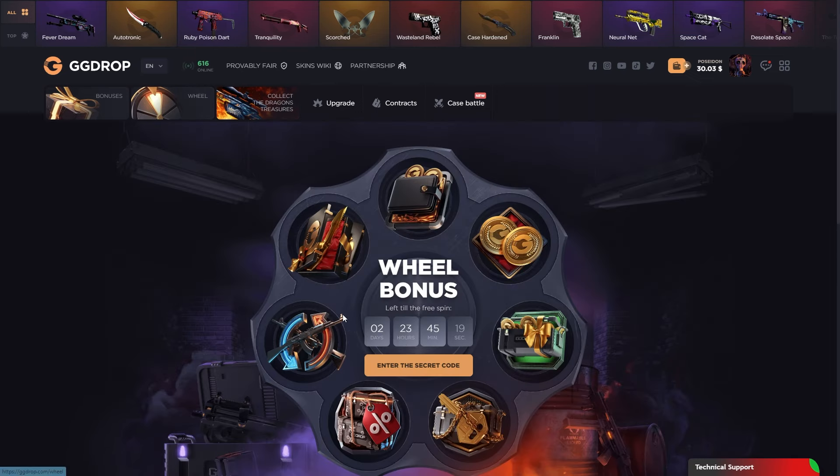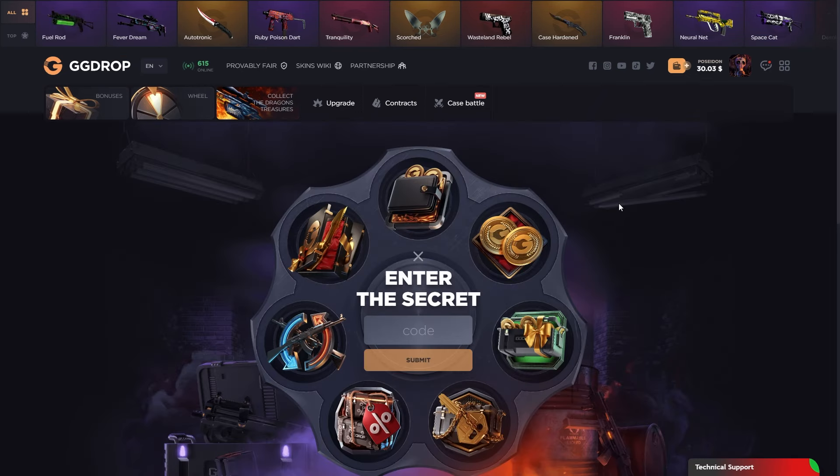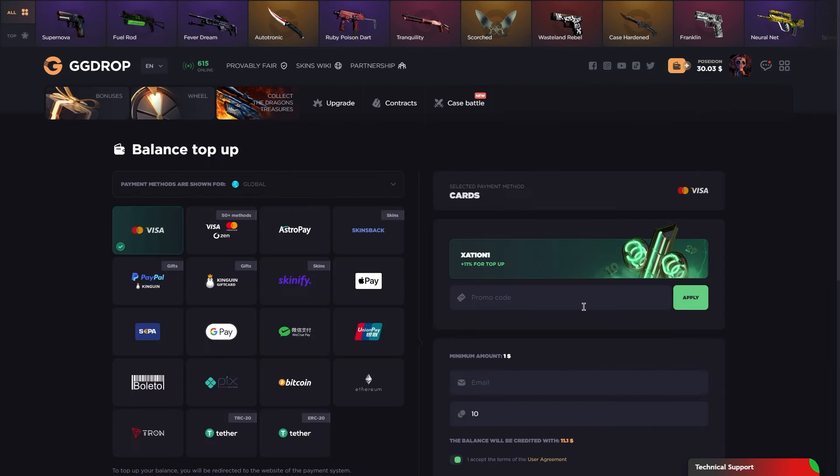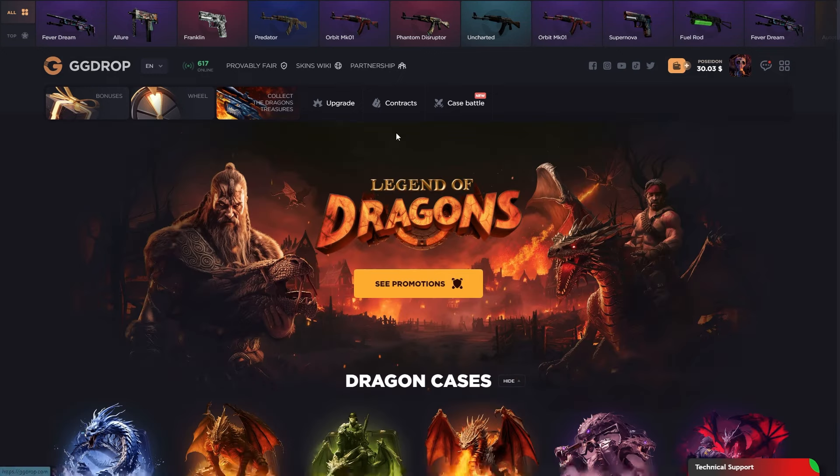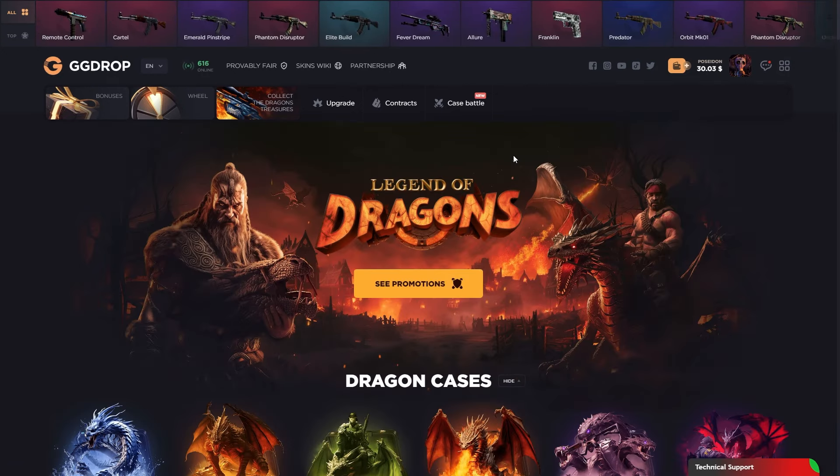Don't forget to check out the link in the description and use the promo code from there. Click the plus button, type 'zation1' and apply. Select your payment method, type your deposit amount, and click the top-up button after typing your email. See you next video - ciao!